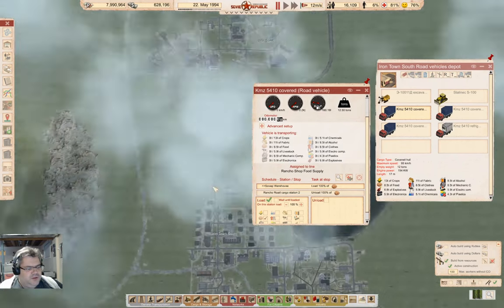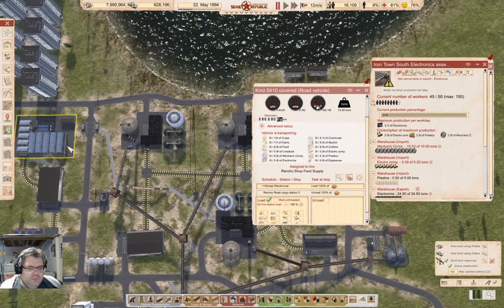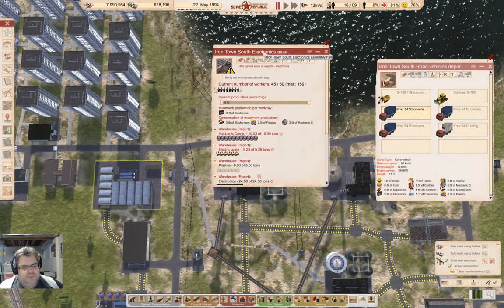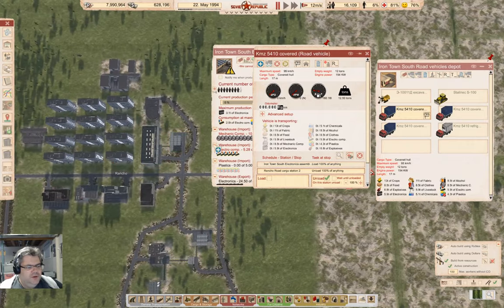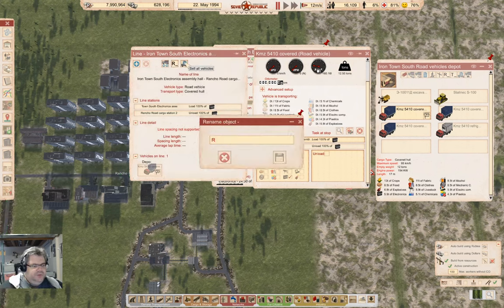Now, where are we making the electronics? It's down here. I can close that and grab this — load up here and wander way up here, wait until unloaded. This will be 'Rancho Shop Electronics Supply.'